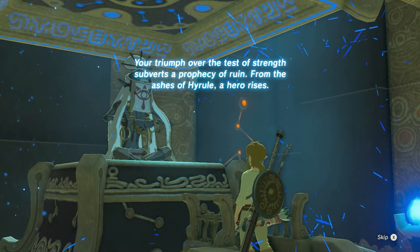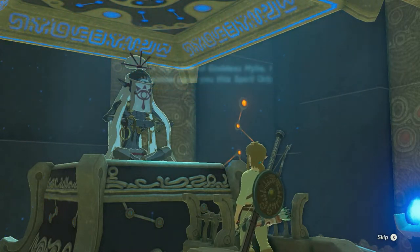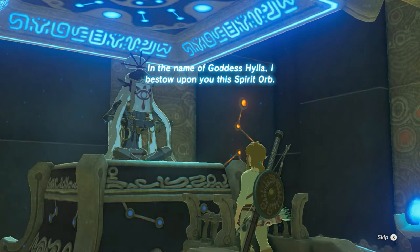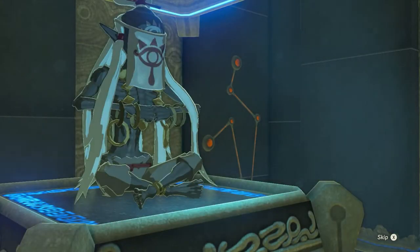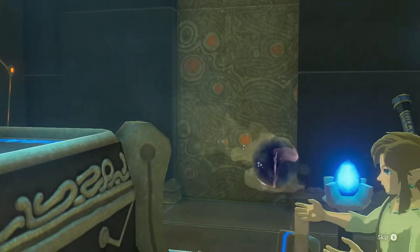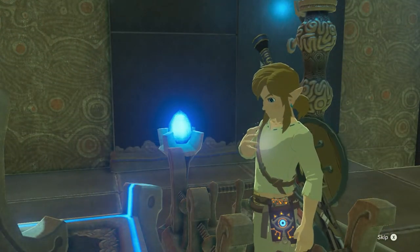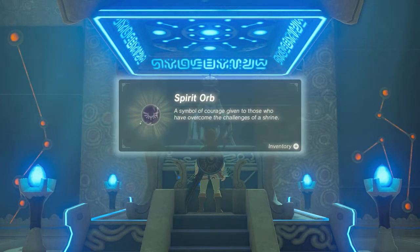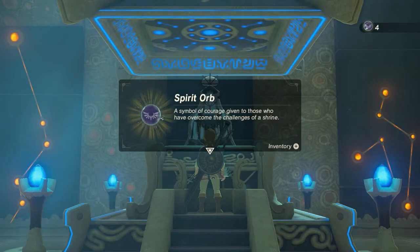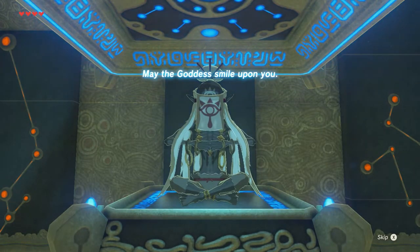"You triumph over the test of strength! The prophecy of ruin — from the ashes of Hyrule a hero rises! In the name of Goddess Hylia, I bestow upon you this spirit orb!" Spirit orb: a symbol of courage given to those who have overcome the challenges of a shrine. May the goddess smile upon you!